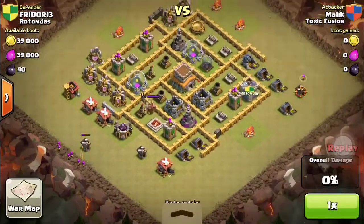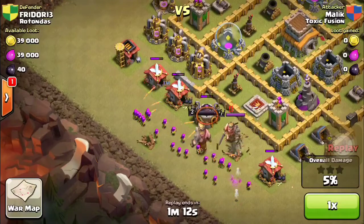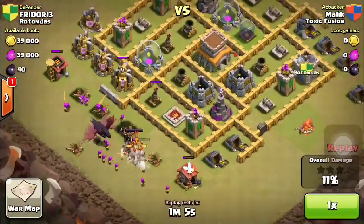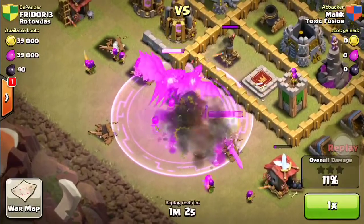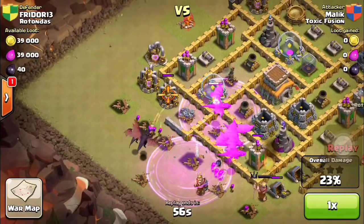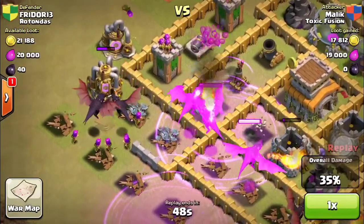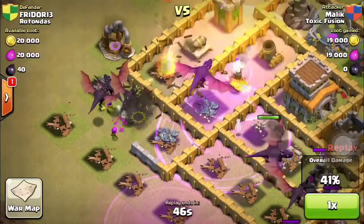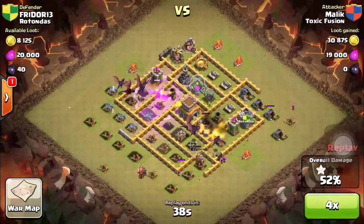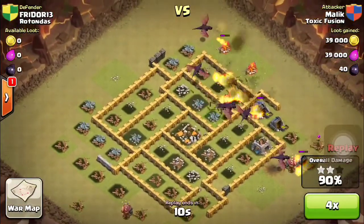I placed most of my archers here, and placed one archer to check for clan castle troops — he didn't even donate any. I placed my Barb King early like I said, and I also placed my dragons a bit early here — should have waited until the king was gone. I took down that air defense, placed a rage spell early to make sure I got it, and placed one more to keep that dragon alive. I got all his air defenses and archers down, then just went through the base for an easy 3-star.